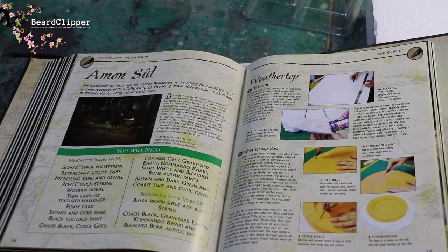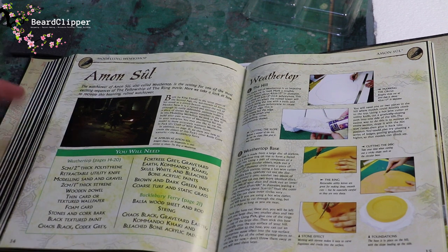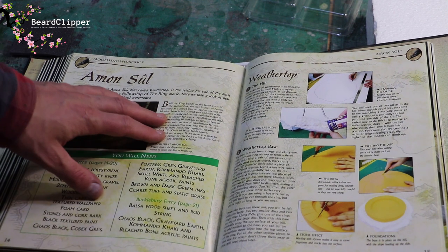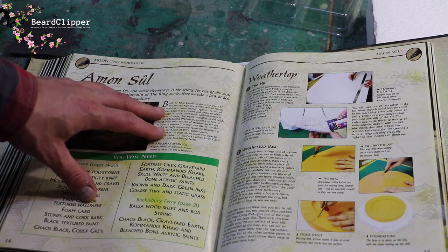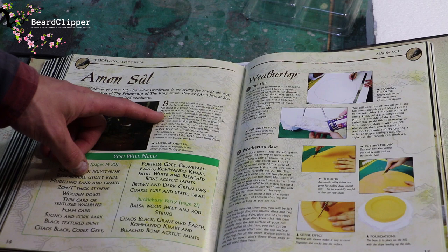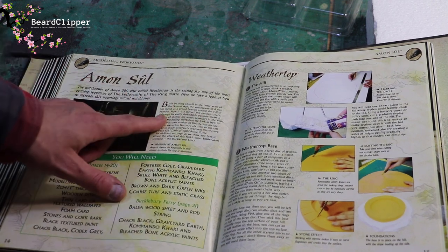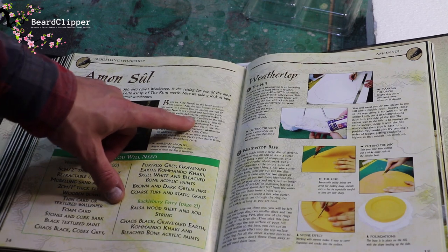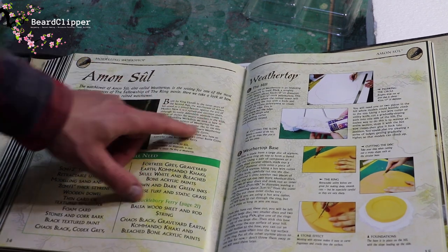I was right, it is Amun-Sul. The watchtower at Amun-Sul, also called Weathertop, is a setting for one of the most exciting sequences of the Fellowship of the Ring movie. Here we take a look at how to recreate this haunting, ruined watchtower. Built by King Elendil in the latter years of the Second Age, the watchtower of Amun-Sul stood as a proud beacon against the evil of Mordor. Now it is a ruined and ominous place, though its easily defendable position makes it a place of shelter for weary travellers.